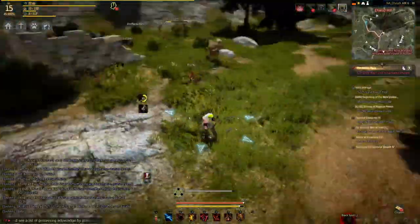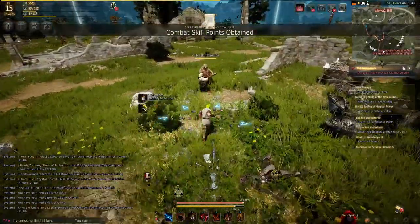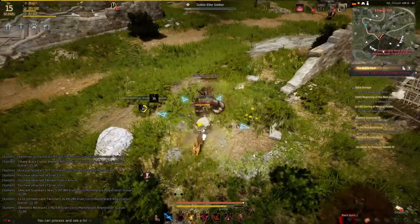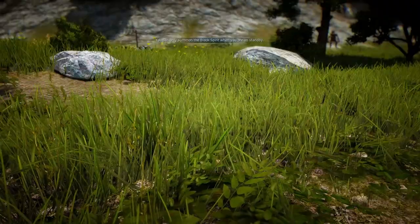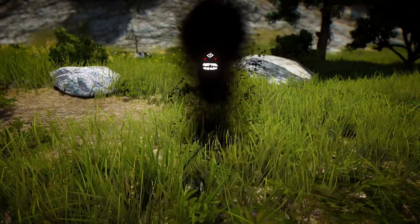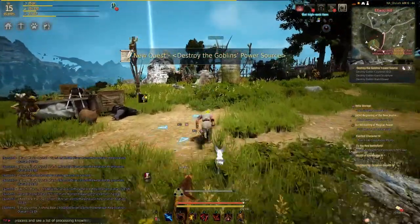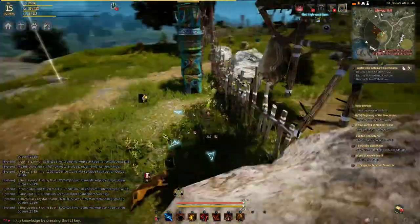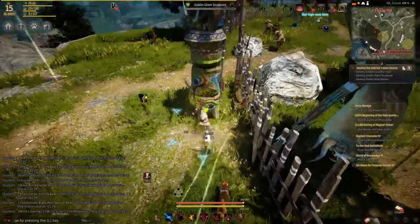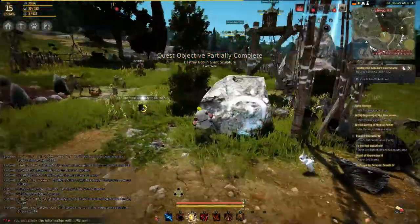That's everybody on that quest — I think I only damaged one so I have to go back and kill him. After talking to my dark spirit, it turns out I've got to kill some cauldrons — and some totems. They're called sculptures but let's be real, those are totem poles.